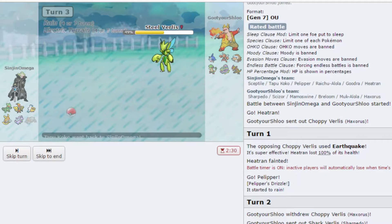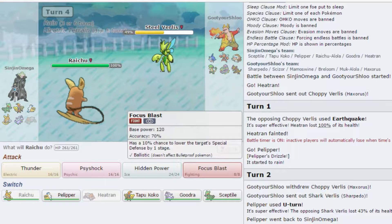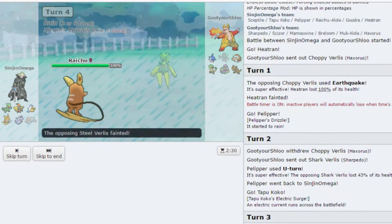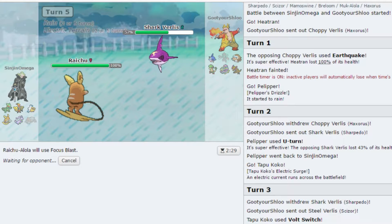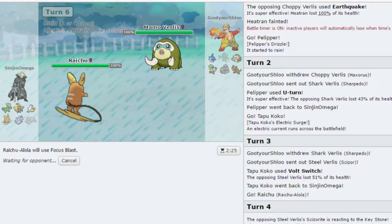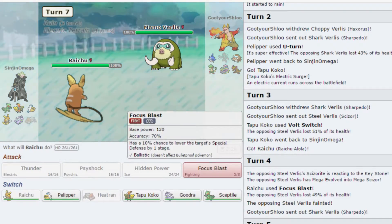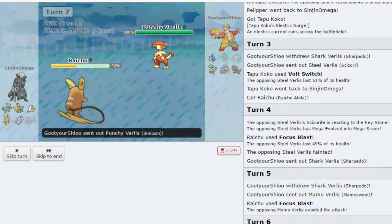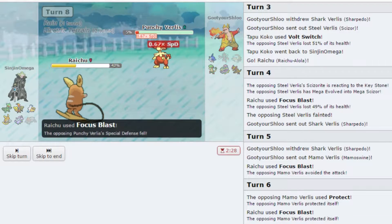I want to actually go Raichu, because barring that — I want to predict the Mamoswine and click Focus Blast. Well it goes down anyway. Focus Blast — you're probably going to Protect anyway, please no. We miss. I'm just going to click Focus Blast again, we outspeed. Why does everything have Protect? Why? Raichu is putting in the work this round — just click Focus Blast again. Calm down, Raichu.